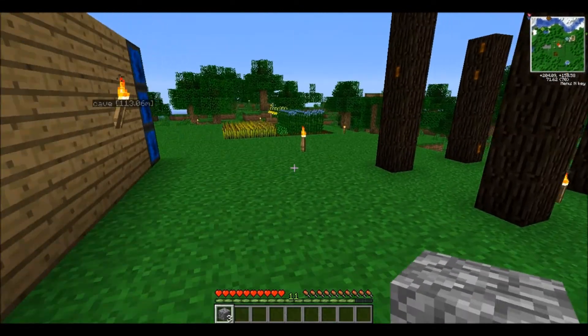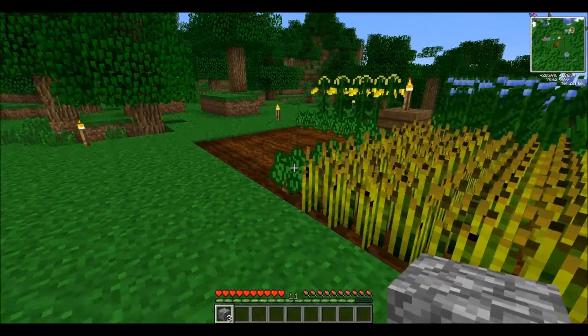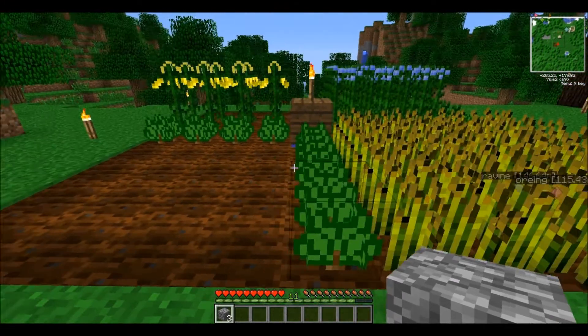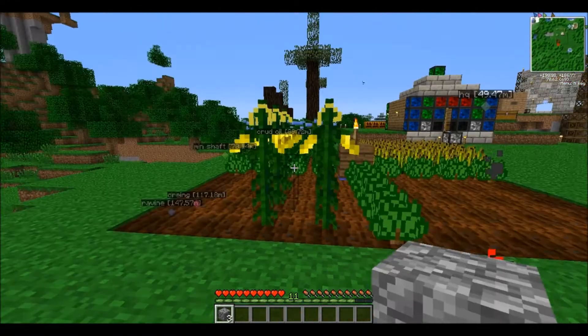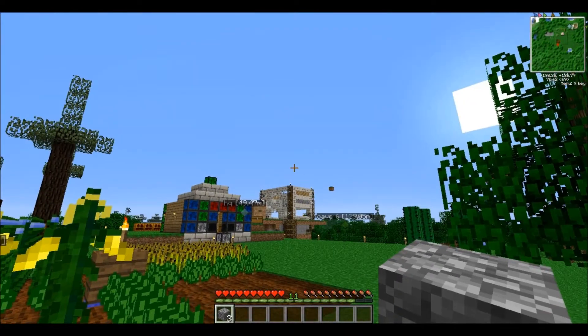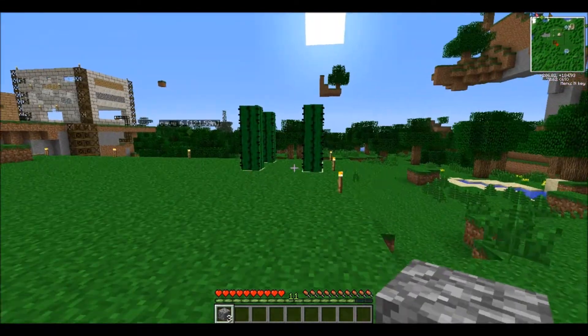And then we have our flax, corn, wheat, and then the hand-knit quinn seeds all grow in here. As you see, the island that we were on before up above is no longer very exciting.